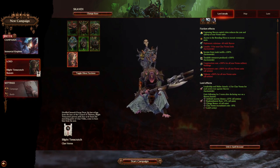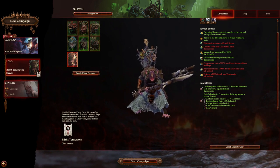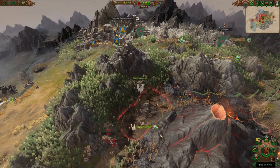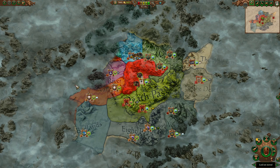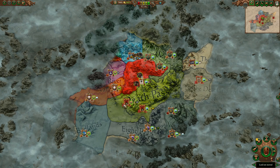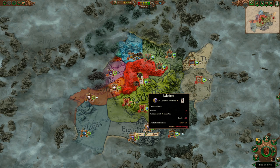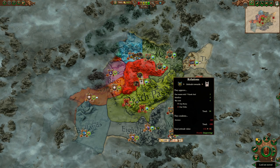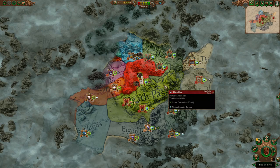We're going to jump right into the campaign now. I'm using a cheat mod just to showcase stuff because I've been playing this for a few hours. This campaign is going to be rather interesting as you're starting off in possibly one of the biggest war zones you can imagine. You're going to be fighting against Clan Vulcan, who's got a pretty strong army right at you — this is not going to be an easy start. Clan Rictus is also declaring war on you. All the other Skaven factions pretty much hate you, and the dwarf factions will naturally hate you too. Your only real possible ally in this location is going to be Greenskins — and yeah, you can't really trust the Greenskins too much either.